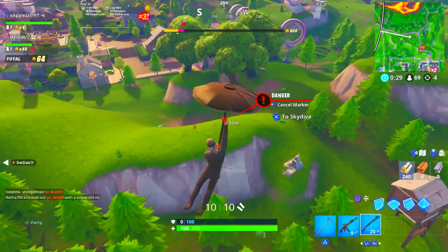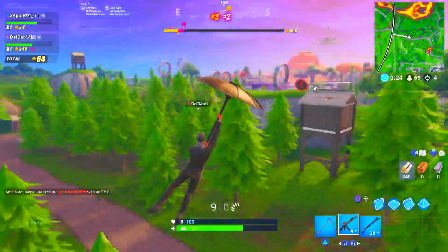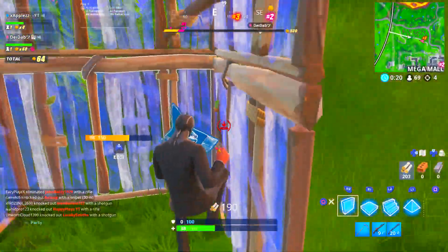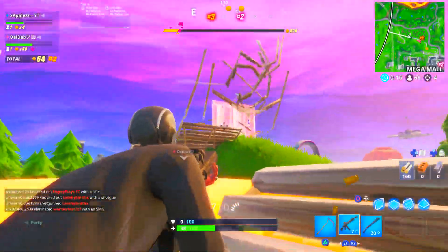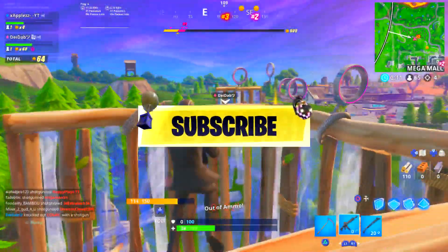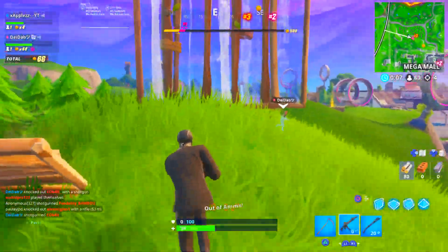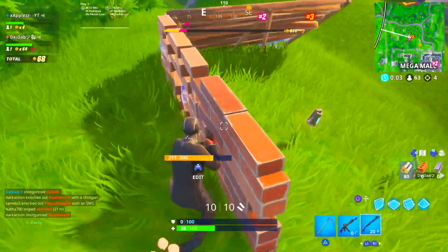Head over to the store, purchase that 1,000 V-Bucks and get some of the skins in the item shop. Or you can save it for the next Battle Pass, which is pretty cool. Or you can get the Battle Pass with it. Basically, the Season 9 Battle Pass is free as well. It's pretty simple, but I hope you guys enjoyed the video. Smash the like on today's video, subscribe to the channel, put those post notifications on and drop your Epic in the comment section below to get some of the new skins in the item shop. This new Mega Sale is going to be pretty dope — hopefully there's more stuff on sale as well. See you guys in tomorrow's video.